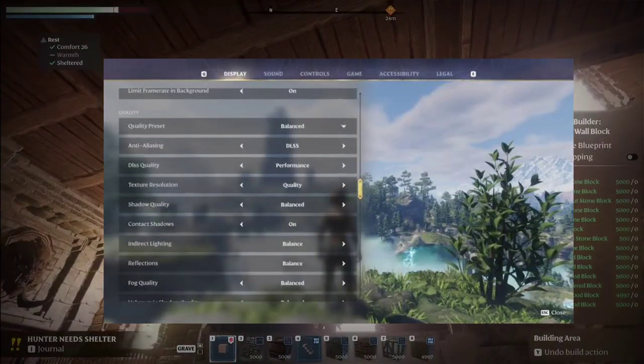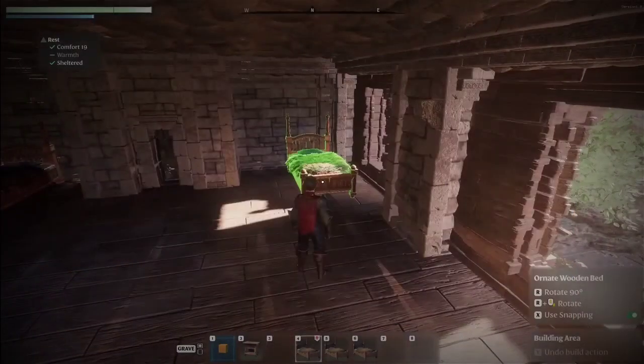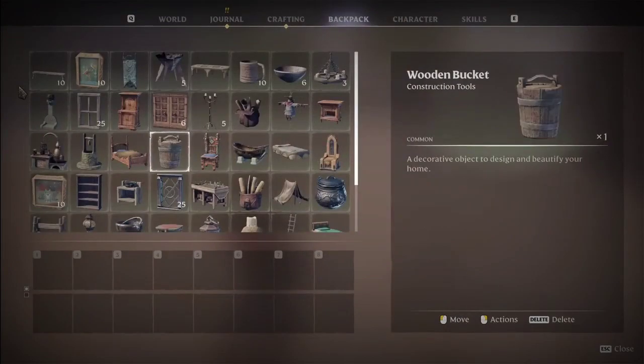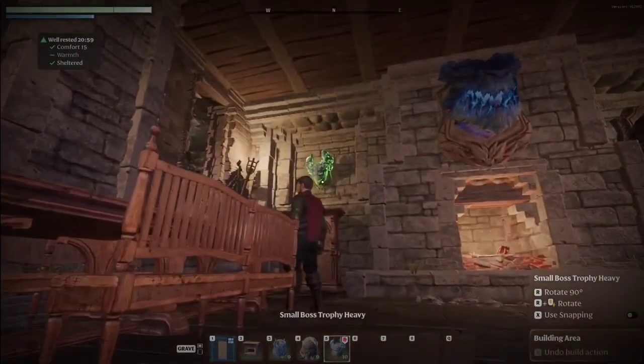Solution 4: Adjust graphic settings. Lower the graphic settings within Enshrouded, including resolution and texture quality. Sometimes higher graphic settings may cause compatibility issues. Solution 5: Reinstall Enshrouded. If all else fails, consider reinstalling Enshrouded to resolve any potential corrupted game files.